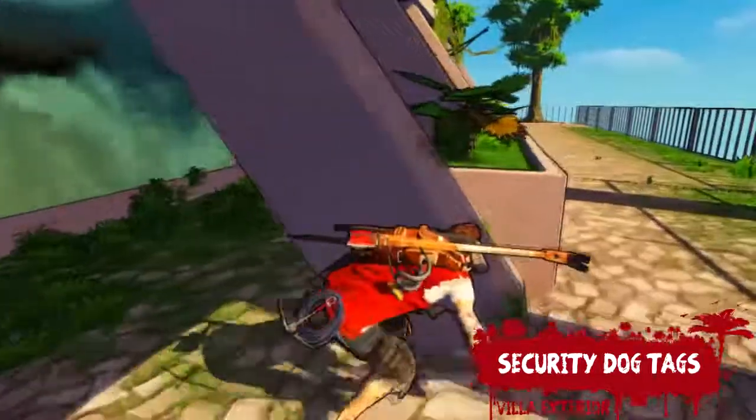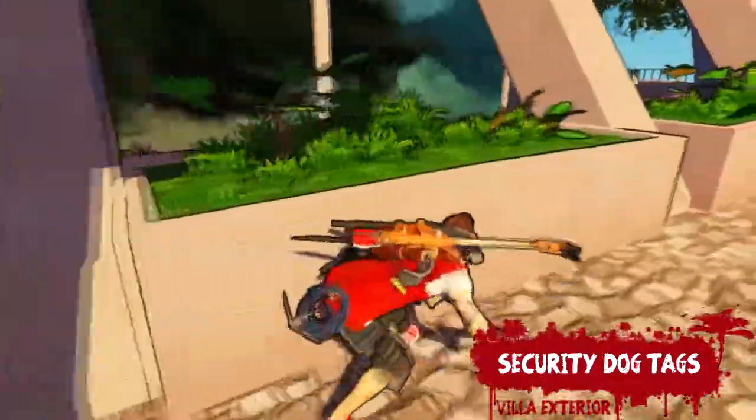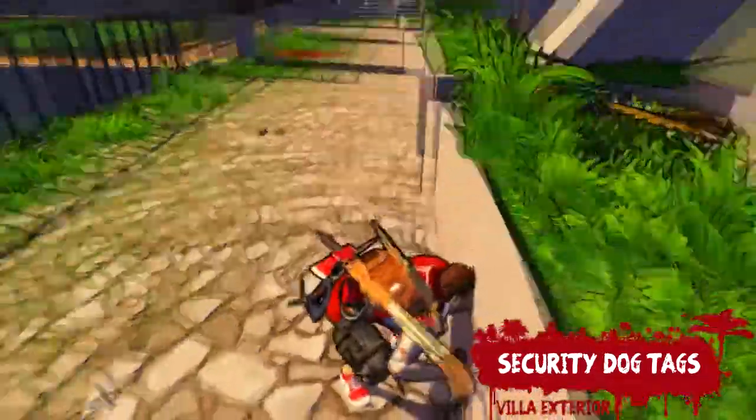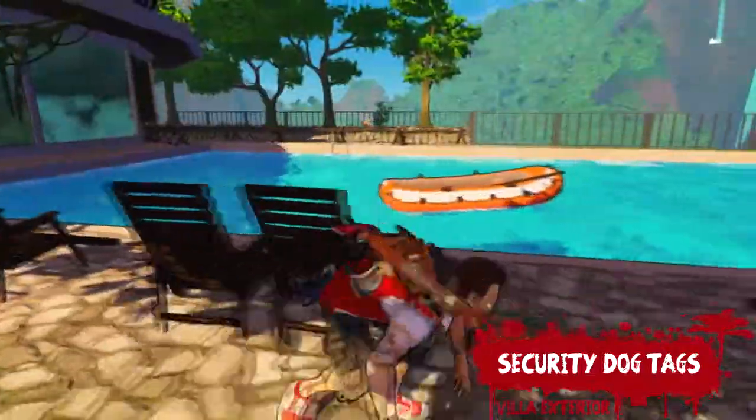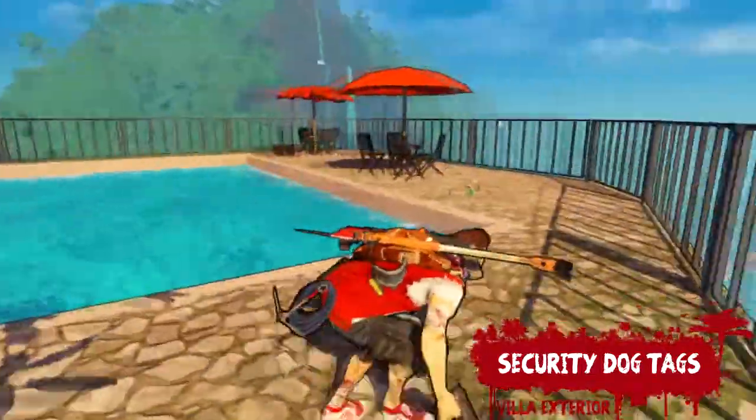Next up are the Security Dog Tags. During mission 10, when you're asked to enter the actual villa, don't enter it yet. Instead, go around this side of the building towards the swimming pool and you will find the Security Dog Tags there.